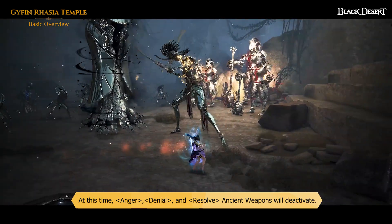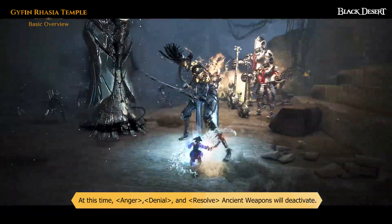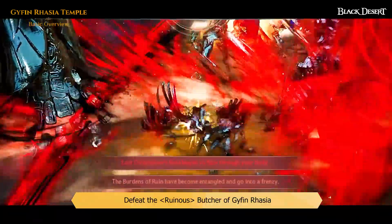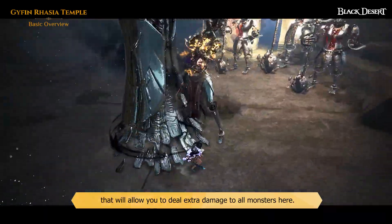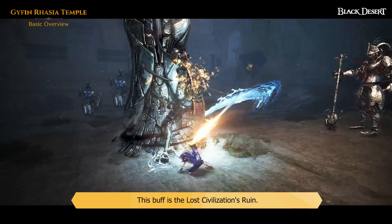At this time, Anger, Denial, and Resolve ancient weapons will deactivate, leaving you to battle the Ruinous Butcher of Gyfin Rhasia. Defeat the Ruinous Butcher of Gyfin Rhasia to obtain a Gold Energy that will allow you to deal extra damage to all monsters here. This buff is the Lost Civilization's Ruin.